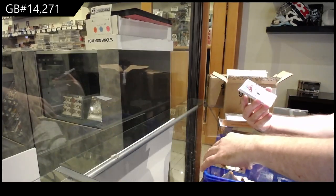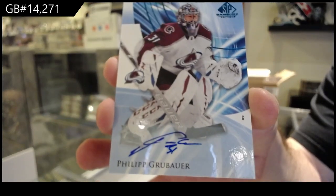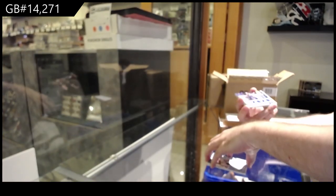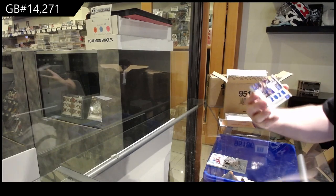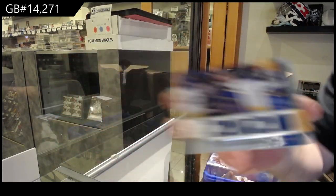We've got a base blue auto of Grubauer, Avalanche. We've got a Relic Blends All-Stars for the Blues, Binnington, $1.50. Jordan Binnington.